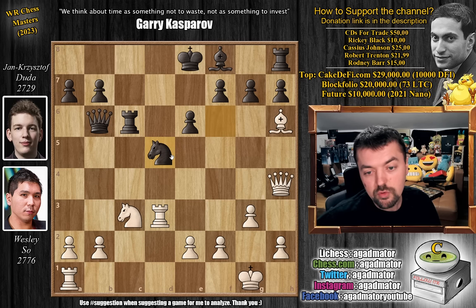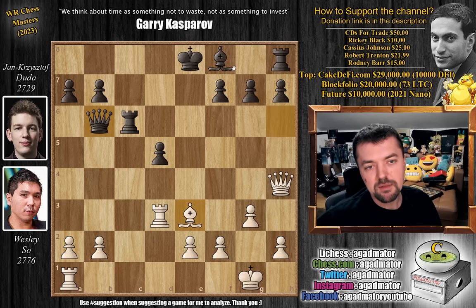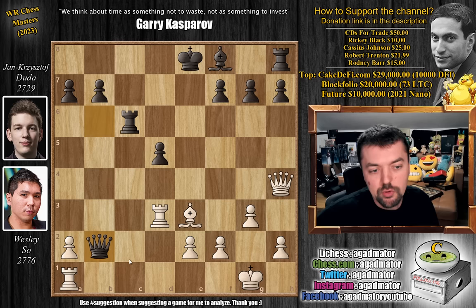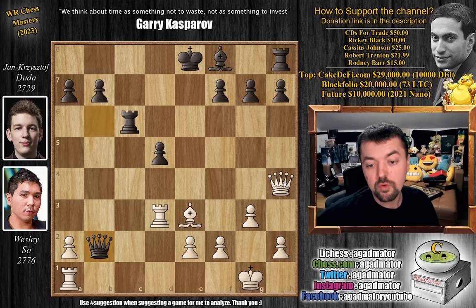Knight to d5 is what Duda tries. Now comes knight captures on d5, e captures, and the bishop comes back — bishop to e3, attacking the black queen. This is completely unplayable for black. Duda tries queen captures on b2, and it is now as of move 18 that we have a completely new game. But if Wesley finds the correct idea, the game is completely winning for him. There is only one move that wins here — feel free to pause the video and try to find this silent maneuver.